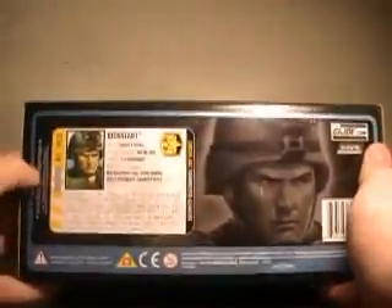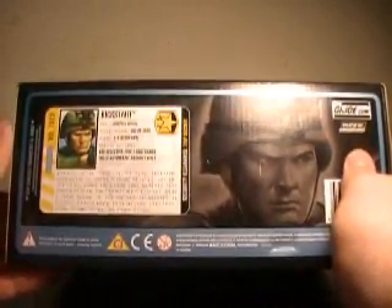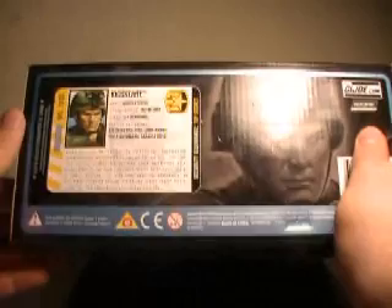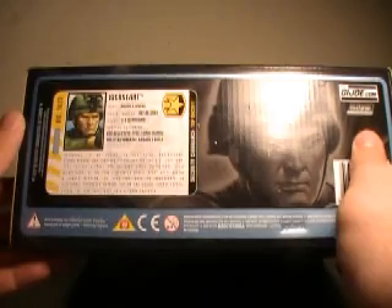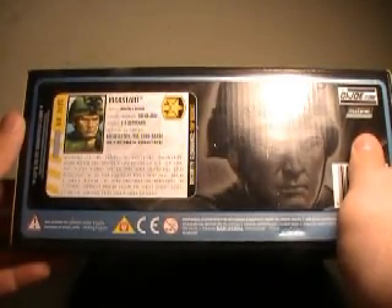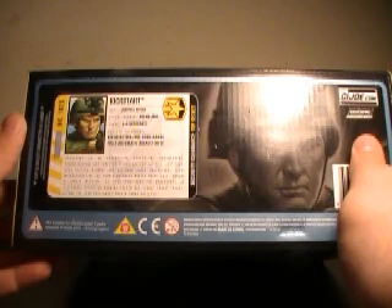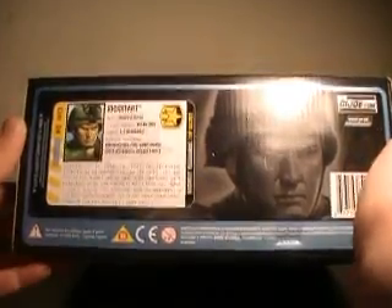The last thing we'll be having a look at before we open the package up is Kickstart's file card down here. It says Kickstart is an expert in electrical engineering, bioengineering, and computer technology for the G.I. Joe team. This Caltech alumnus and diehard gamer understands every microcircuit of the team's advanced mobile mech suit. During a jungle mission, he uses the suit to deactivate an electrical perimeter warning system and subdue Cobra troops, giving the team easy entry into a Cobra facility.